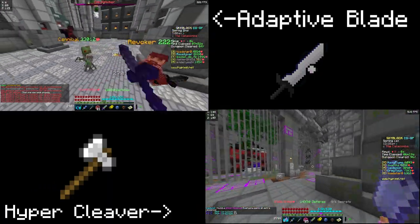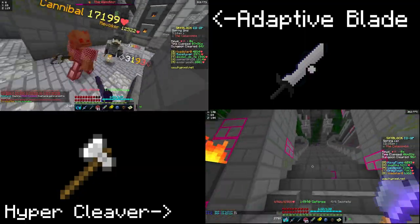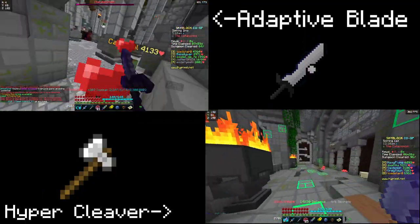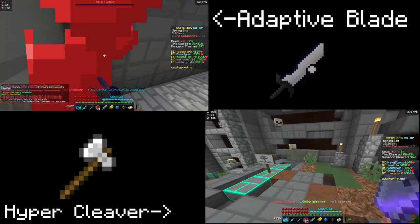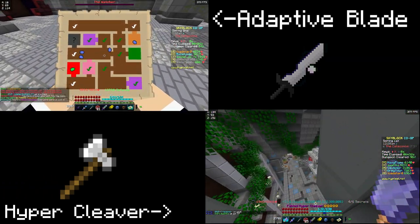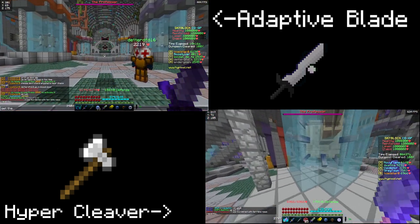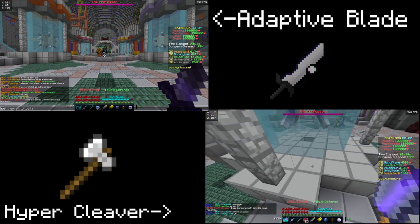Now what classes should be using the hypercleaver? Well, all of them. There really is no reason to not have a hypercleaver, even for a mage. Mages have that left-click ability where it shoots a beam out, and that's how they get the majority of their mana back. The hypercleaver is an excellent choice for a mage to use with that beam because they effectively have a ranged melee attack — I know that sounds weird, but it's true.